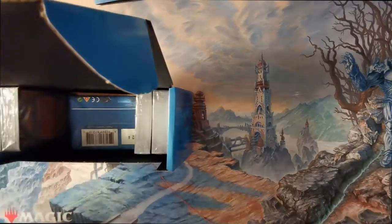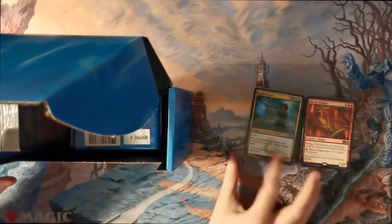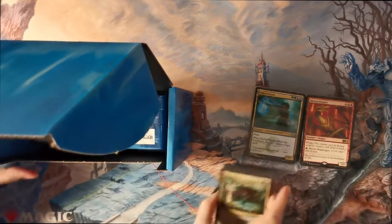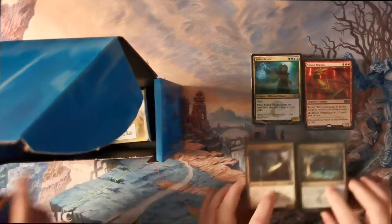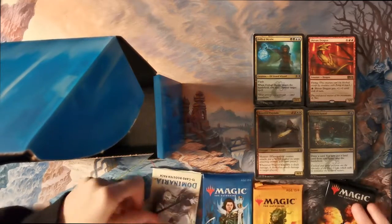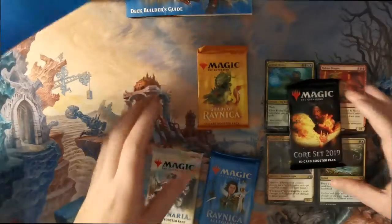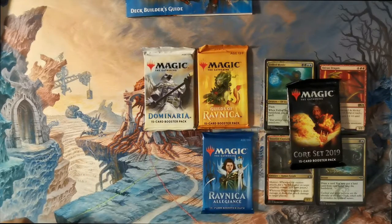So these will be the standard stuff it comes with. These are the semi-randomized packs — yeah, there we go, a few of those. This one's got a little thing stuck to it. So what did we get? We got Core 19, Guilds of Ravnica, Ravnica Allegiance, and Dominaria. Oh wow, interesting.